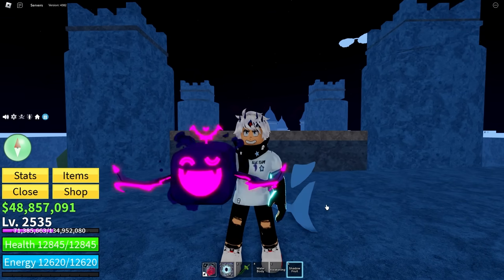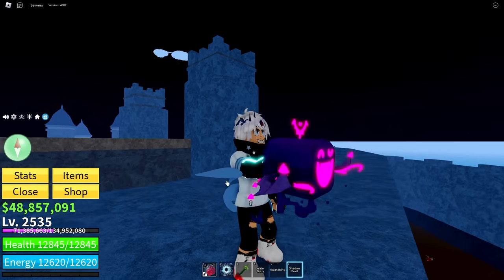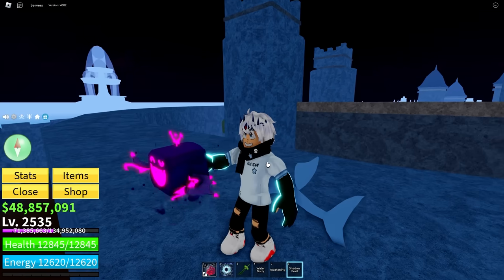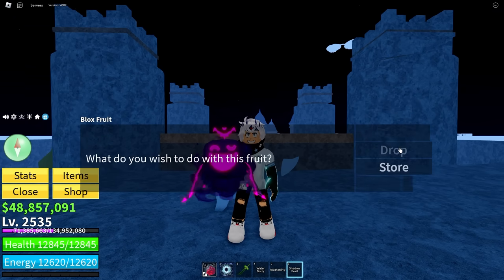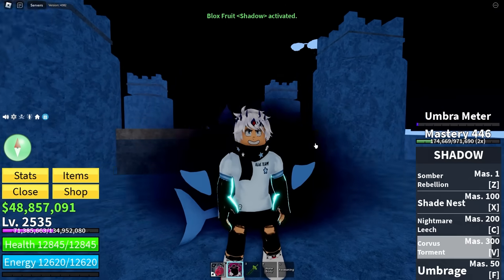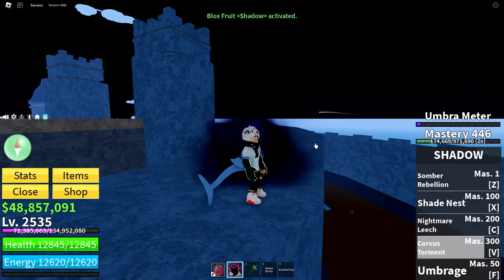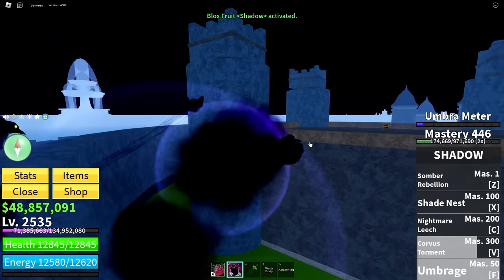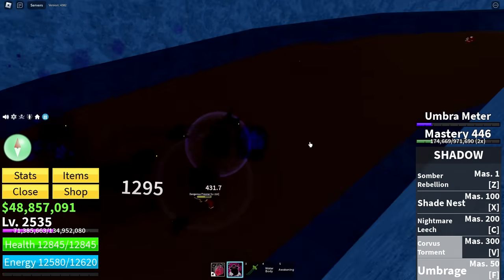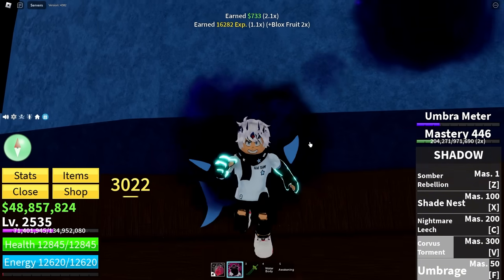No idea where to do the shadow fruit — I shouldn't have limited this video to the first sea. Love the animation — look how fluid those wings are. That's so smooth, bro. That's a very cool fruit. Shadow is a very cool fruit. I love using it. Let's eat it. Shadow activated. My favorite thing is actually just the fact that you can use Umbrage and fly around in a circle to do damage. It's so great. I love that for grinding.